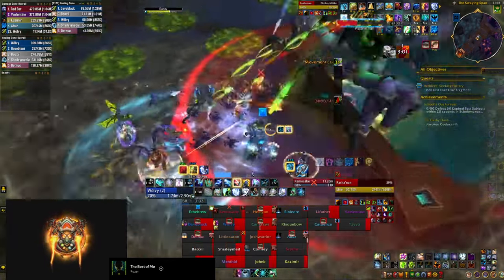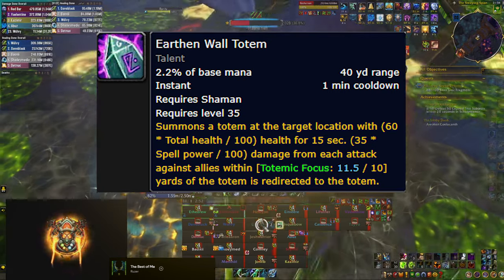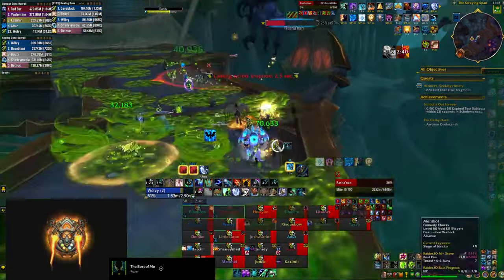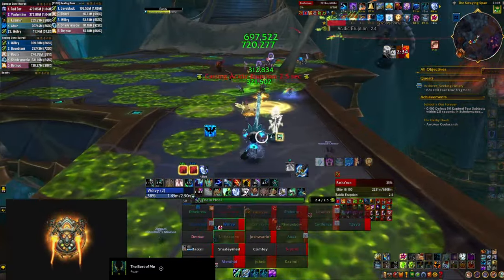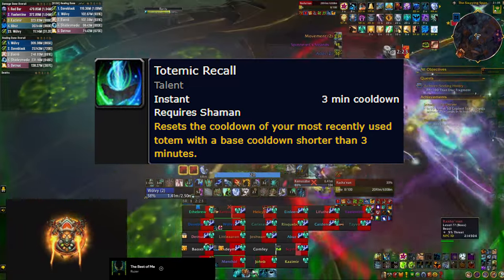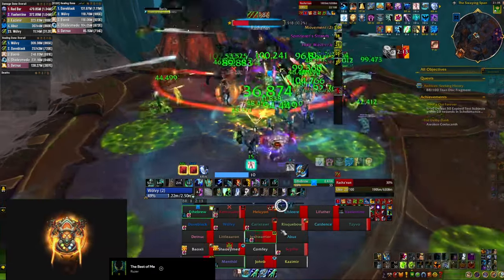On top of Surging Totem, you should also cast Earthen Wall Totem on cooldown. It absorbs damage from each attack that everyone standing inside its circle takes, and it's particularly efficient when everyone is stacked during pulsing AoE damage. The value it brings is so big that you should use it in combination with Totemic Recall, which resets the cooldown and lets you drop another Earthen Wall Totem right on top of the first one. You can reduce Totemic Recall's cooldown down to two minutes, meaning every other use you can drop two Earthen Wall Totems on top of each other.